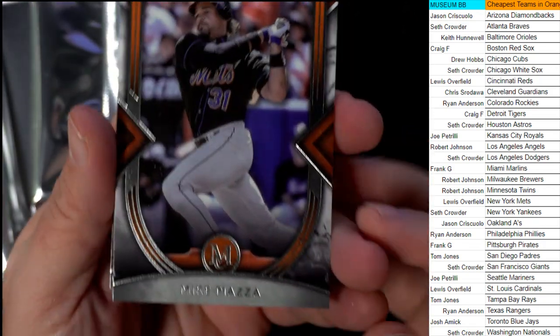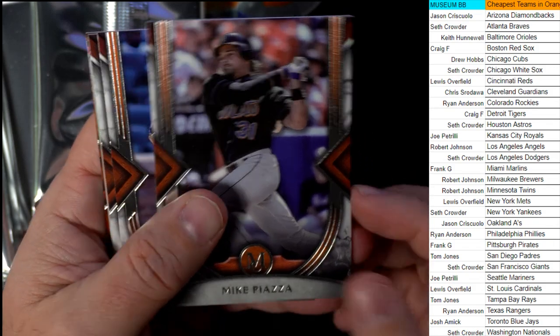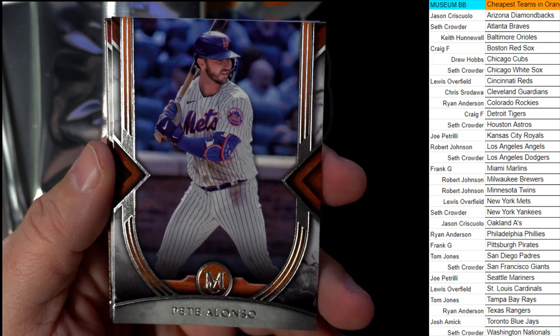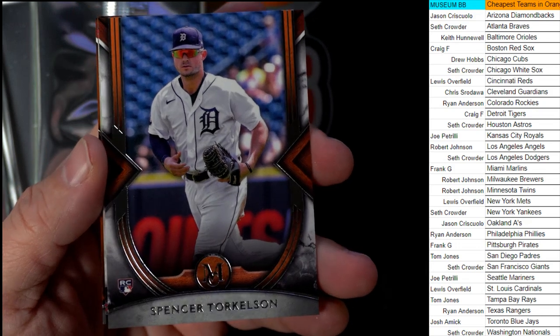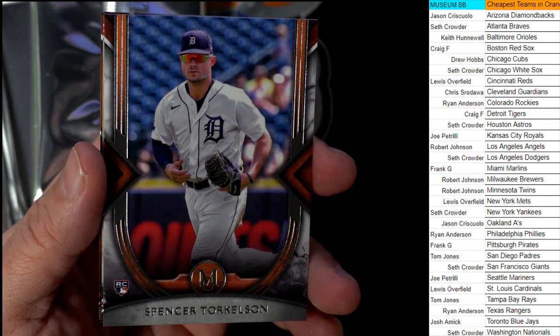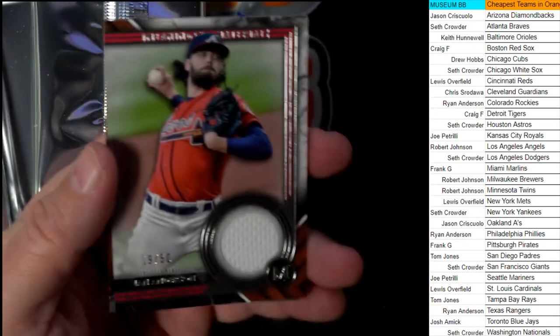First up, we got Mike Piazza for the Mets going out to Lewis. Then we got another Mets card going out to Lewis — your boy Alonzo. And then we've got a Spencer Torkelson rookie card, Detroit Tigers — Craig, that one's coming out to you. Spencer, that's a good one.